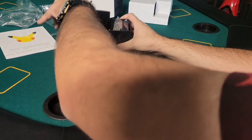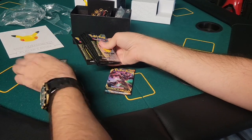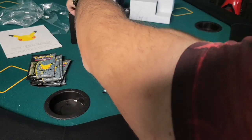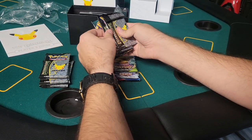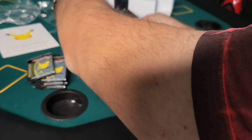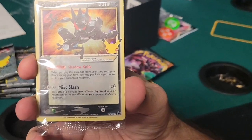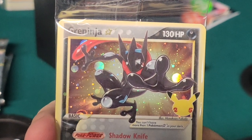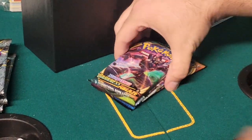All right, so we got one, two, three, four, five, six, seven, eight, nine, ten celebration packs. This is a little lucky seven setup we got here. We have the damage tokens, energy, and of course we have - okay, I'm trying to get it right, sorry, this is a little new setup we got here. The Greninja promo. But we're gonna start off with - let's see what we got here.